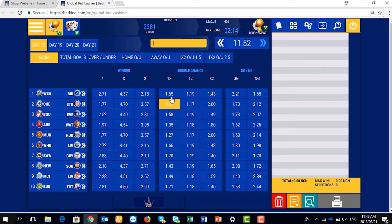There are various options just like you have it on sport. We have 1 for home to win, X for straight draw, 2 for Away to win, 1X for Away may not draw, which is called double chance. 12 for anybody win, X2 for Away may not draw, GG for both teams to score, NG for only one team to score.